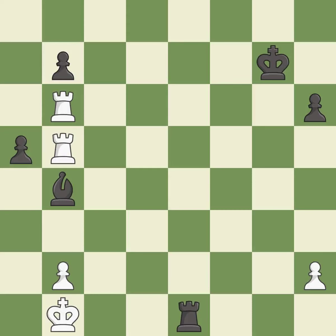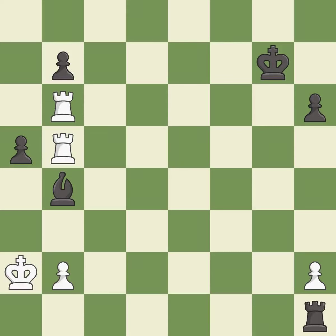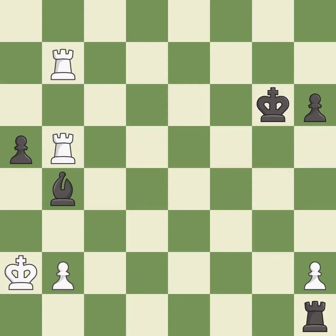Right on target — it is best. This steps away from the checking rook — it is best, as this is the strongest option — it is best. That pawn was free for the taking — it is excellent. This evades the check from the rook — it is best.